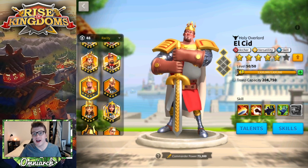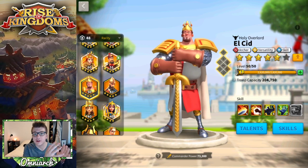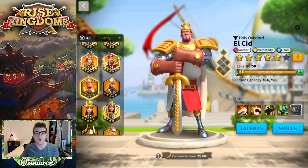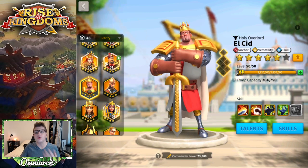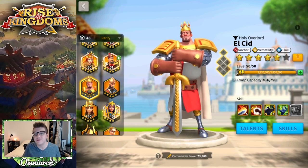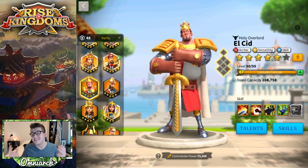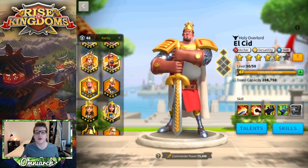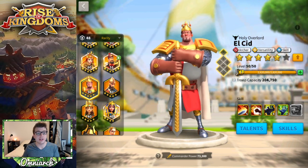Before we talk about El Cid, let me define what each tier roughly means. S tier means a commander is amazing at that category and one of the best in class. A tier means they're really good and only outclassed by a couple of commanders. B tier means they're decent at that role and there are some scenarios where you'd use them, but there are a lot of better choices. C tier means they're poor at that activity and rarely the commander you'd want to use.